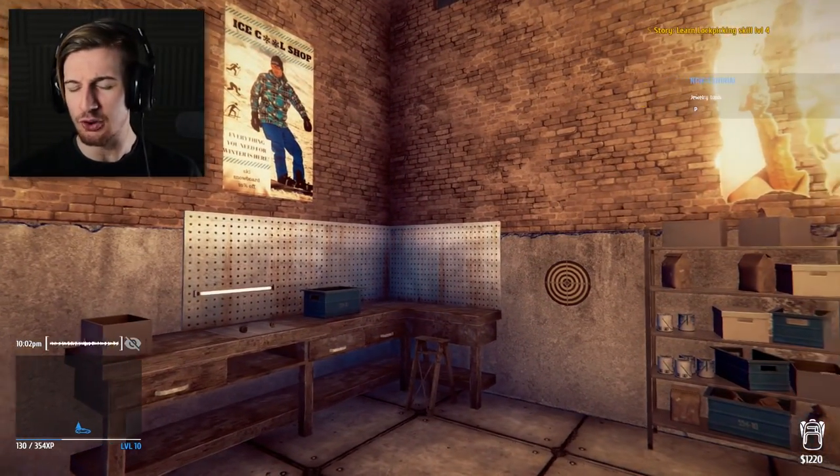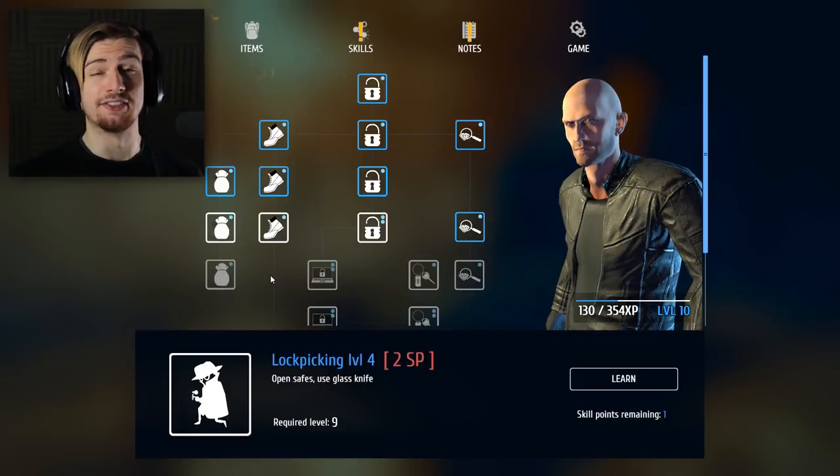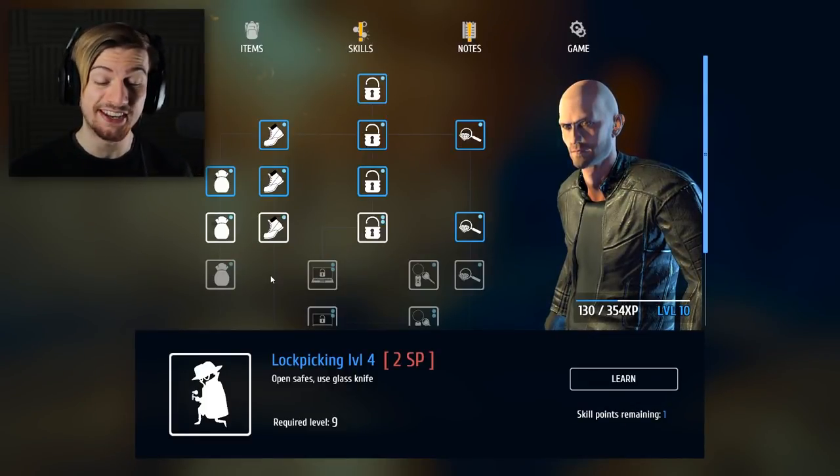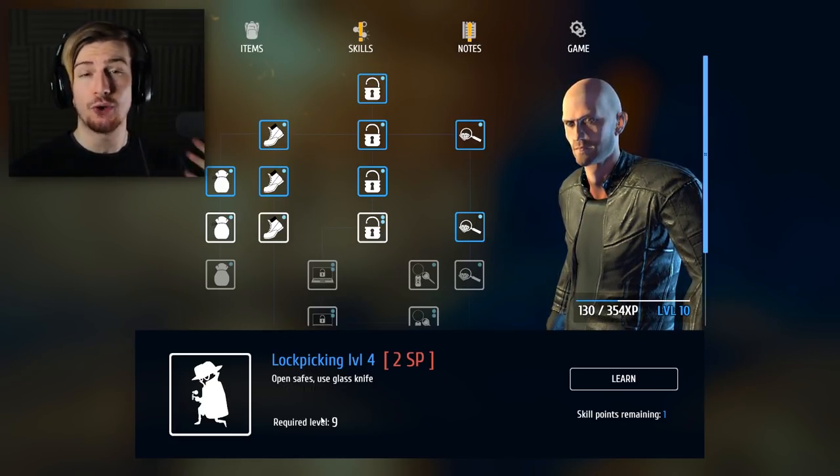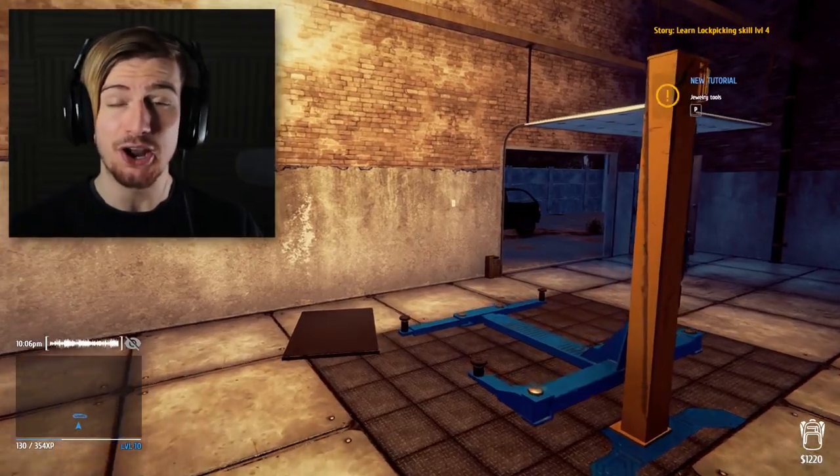I think that's actually the final level of lockpicking as well. Lockpicking level 4 - open safes and also use the glass knife, so then we can break in through any window into any apartment. That's kind of important.